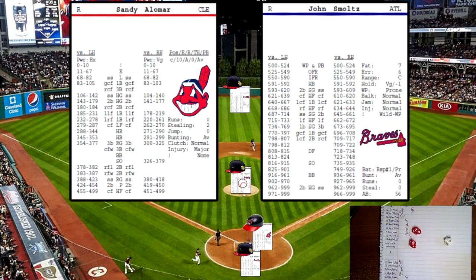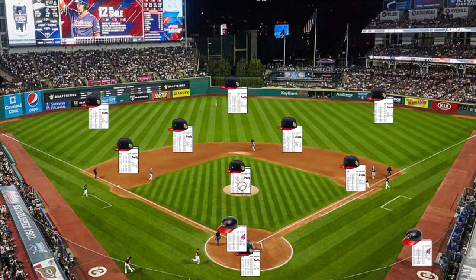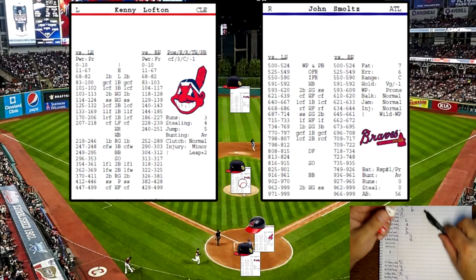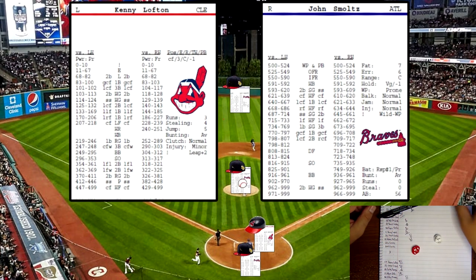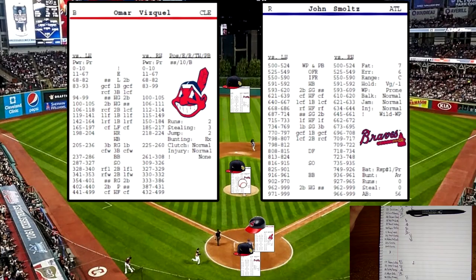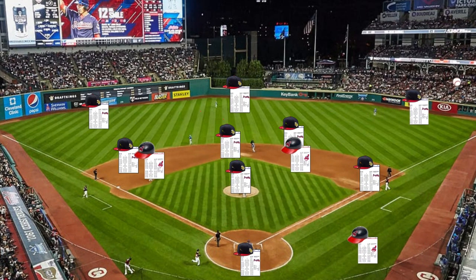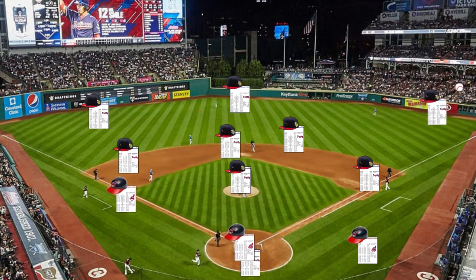Sandy Alomar up now — 622 off the pitcher's card for a righty, that's going to be a liner to center field for a single. Kenny Lofton back up — rolled a 376 against a righty, a routine grounder to second base with a man on first. Runner out at second, batter safe at first. Lamar Buskell back up — 218, righty — that's going to be a home run! A two-run shot by Buskell bringing in Lofton, and the Indians go up 2-0.